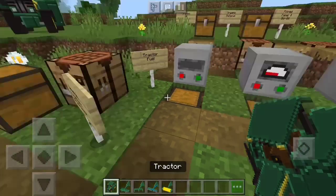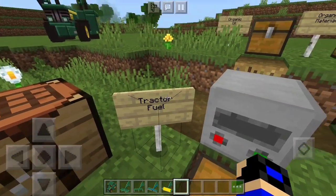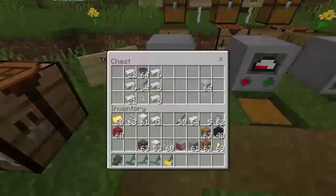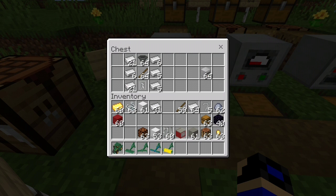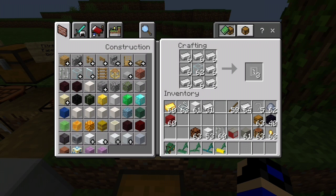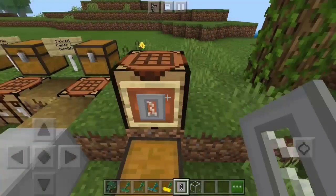Now we have the tractor and all the attachments, but we still need tractor fuel. First, there's the oil extractor, which extracts oil from sunflowers since sunflowers contain oil. To craft it, you need iron ingots arranged with a hopper and a stick in the middle. You'll also need canisters — craft them by filling the border with iron and putting glass in the middle, and you'll get a bunch of them.